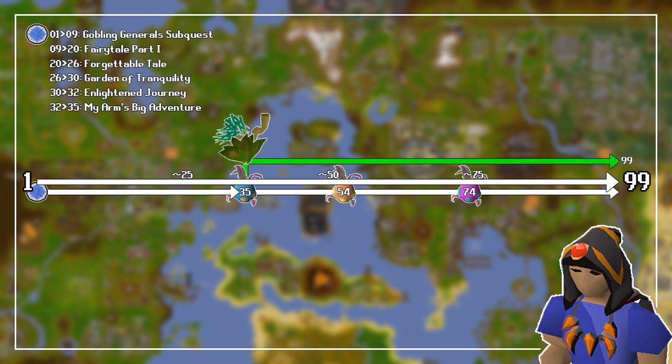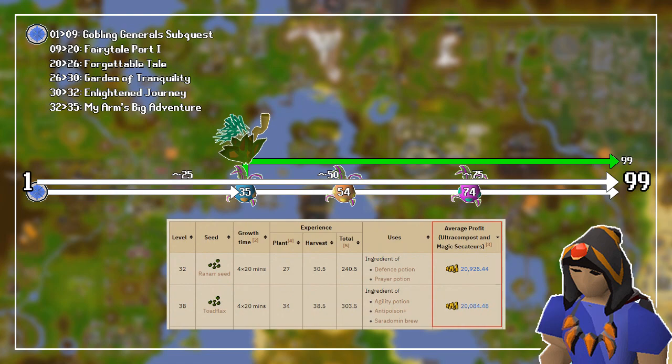Let's look at the slow but profitable path. Since we are technically level 35 at this point, you can start planting Ranarrs for a lot of profit, and while you do your herb runs, you can also plant Limpwurt roots as well as anything in the allotment patches for a bit of extra XP. You can plant whatever herbs you feel are best for you, and you can go to the wiki to look at the average profit per patch when planting certain herbs. If you are only looking for profit, I would recommend planting Harralanders or higher, but I would recommend planting seeds that aren't super expensive in case they die.